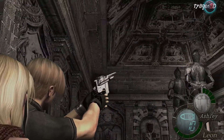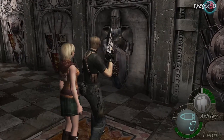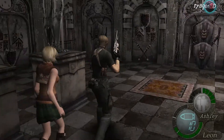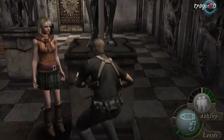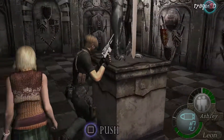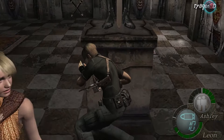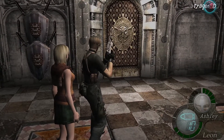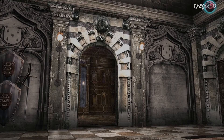Let's go through this door first. So this is going to be a puzzle. What we're going to do is push this on this one, and we're going to move this one on this one. Let's get Ashley to stand on this one, then we'll stand on the other one. Bazinga! Follow me.